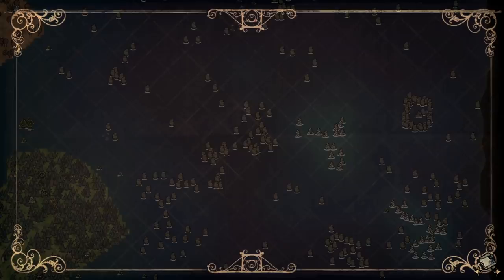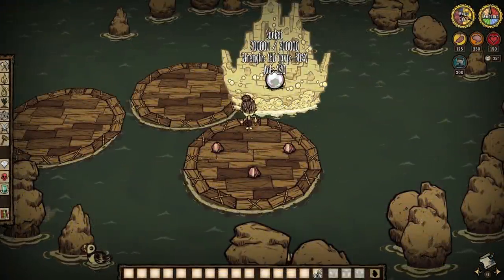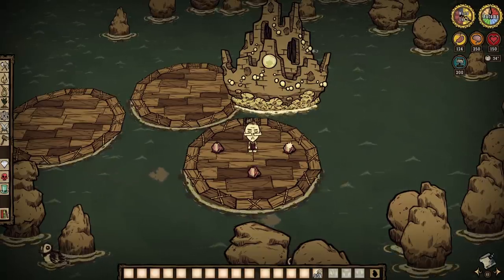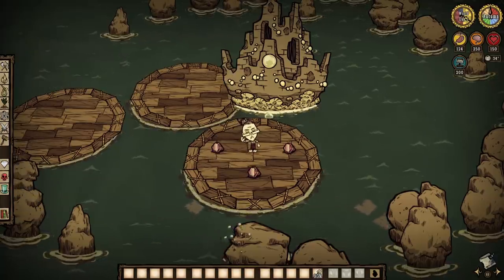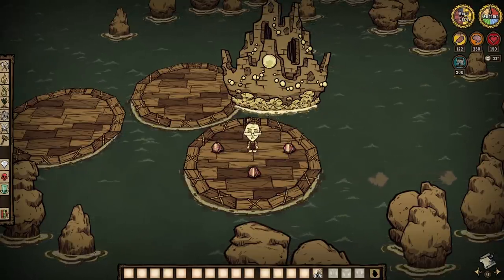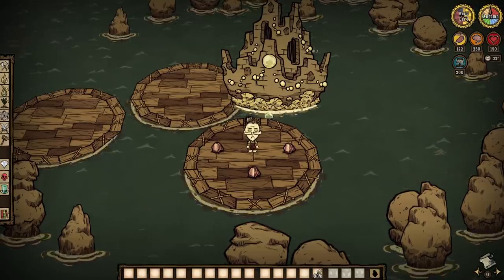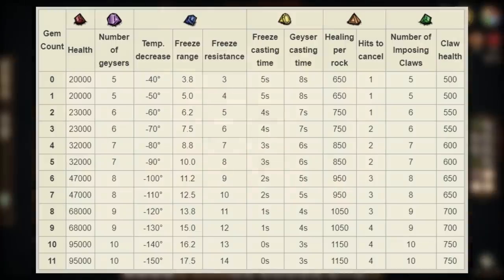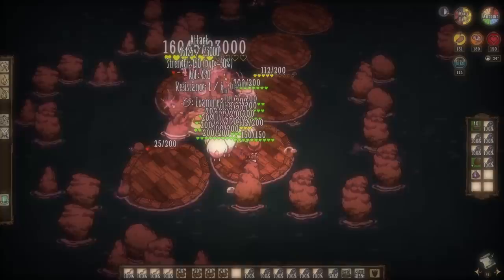When you do find the Krab King, be absolutely sure to socket Pearl's Pearl before socketing the other gems to begin the fight, or else your ultimate prize is going to be lost. I advise most to socket Pearl's Pearl first, and then use purple gems to finish it out. Socketing different gems leads to the Krab King having different attributes for the fight — from more healing to insane amounts of health — so you can choose to make the fight incredibly difficult, or just tame it a little bit.